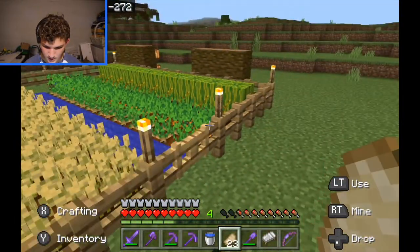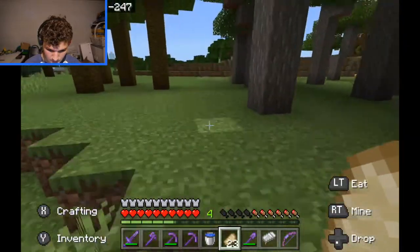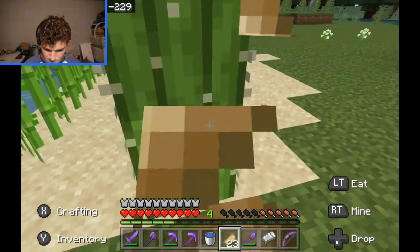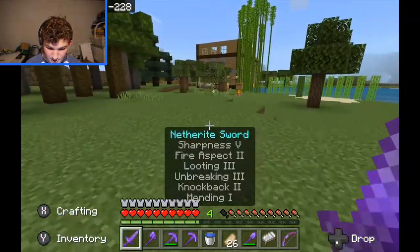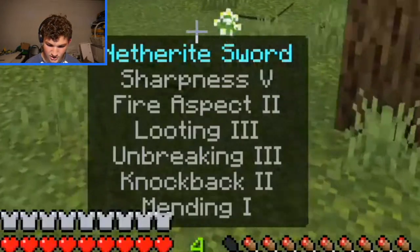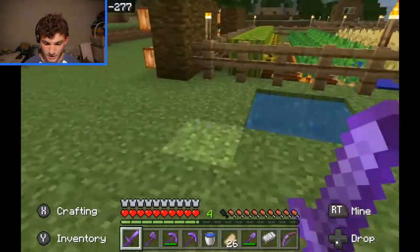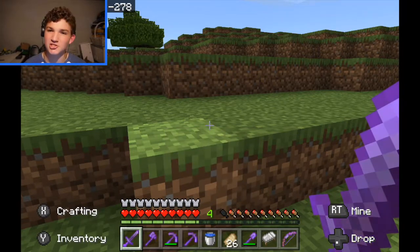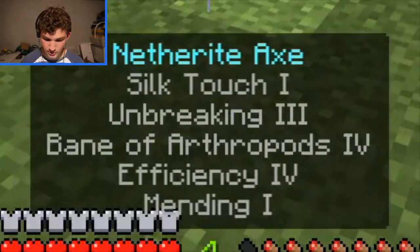Here's my livestock — not much — and here's my farm where I'm growing pumpkin, wheat, potatoes, carrots, melons, and cocoa beans. Here's my tree farm with spruce, acacia, jungle, and oak — apparently no birch. There's my bamboo, and here's my disposal system where I throw stuff I don't want. Now for weapons: my sword has Sharpness 5, Fire Aspect 2, Looting 3, Unbreaking 3, Knockback 2, and Mending — literally the best sword in the game. The Sharpness 5 I got from a villager who sold it for 25 emeralds.